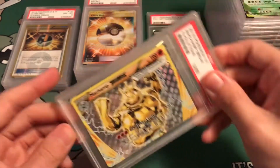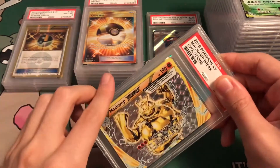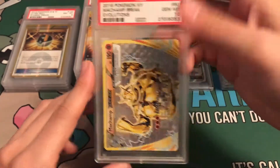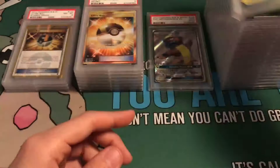Last but not least: Machamp Break. I thought all the Breaks I sent in were great — I can't believe Nidoking got a 9, but it was a little off-center. This one looked great though. Gem Mint 10 — so we got a Machamp Break Gem Mint 10 and Ninetales Break Gem Mint 10.